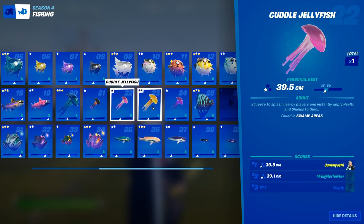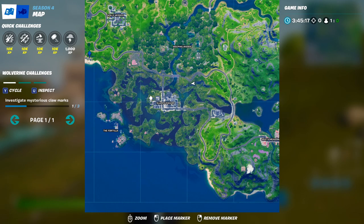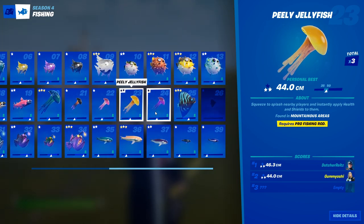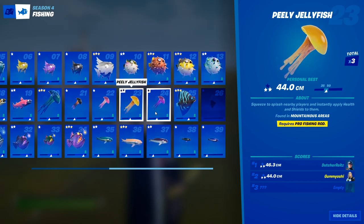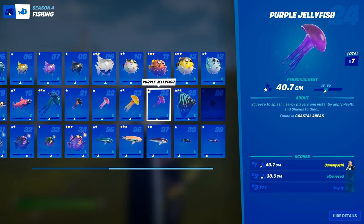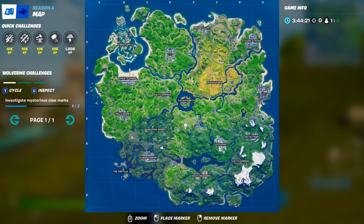Thirdly, we have the cuddle jellyfish, which can only be caught in swamp areas. I would recommend going to Slurpy Swamp and fishing in any of the fishing spots in the slurpy or brown water. Now we're on to the peely jellyfish — this one requires a pro fishing rod, so make sure you have one of those. This jellyfish can only be caught in the mountainous area; I would recommend the Lazy Lake area, where there are tons of fishing spots. Finally, for the jellyfish section, we have the purple jellyfish, which can be caught anywhere on the coastal area. I would recommend going to those five houses and catching it anywhere off that coastline.